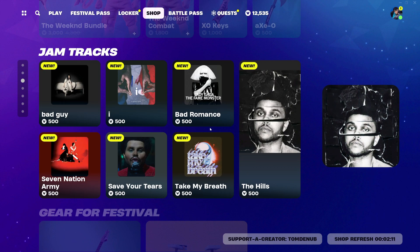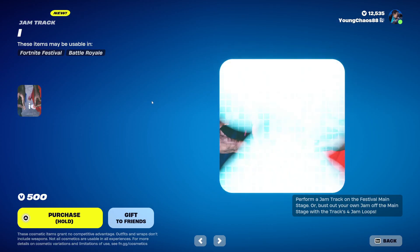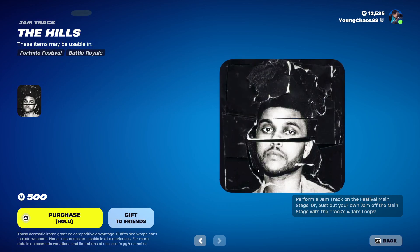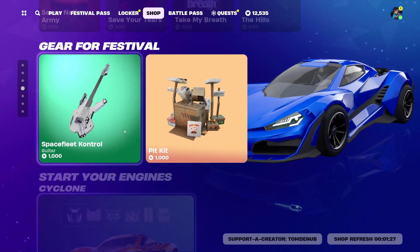Another thing added today — we do have a bunch of different jam tracks. There's a total of seven of them and they're all 500 V-Bucks, copyrighted as well. But there are some familiar titles here: Bad Guy by Billie Eilish, Bad Romance, Seven Nation Army, Save Your Tears, Take My Breath from The Weeknd. These are all usable — it says down here you can perform a jam track on the festival main stage in Fortnite Festival, or bust out your own jam off the main stage with tracks for jam loops. Maybe there actually is a stage in Battle Royale where you can perform and use these tracks. These ones are pretty cool and should be staying for a while.